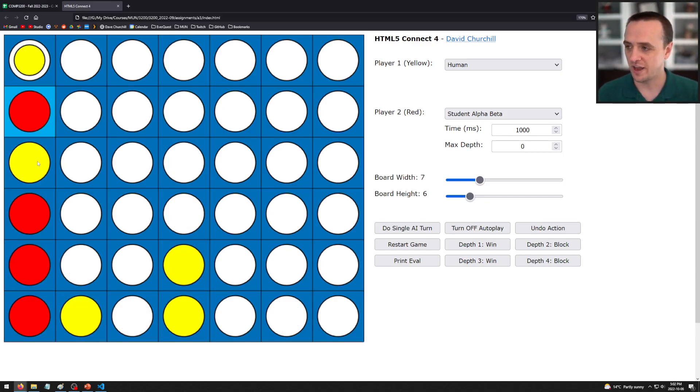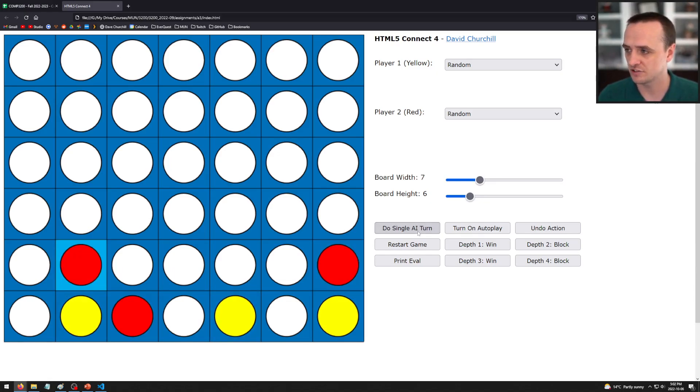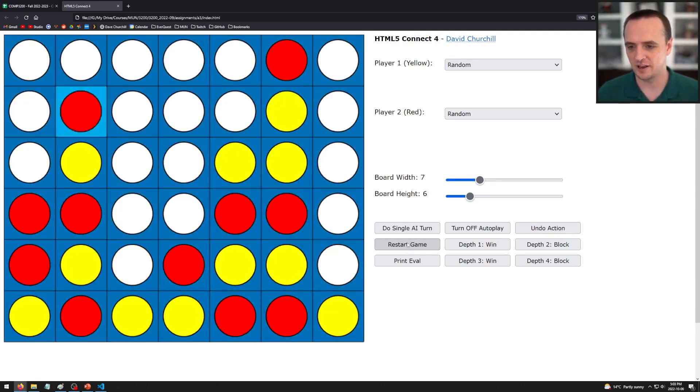With autoplay on the AI takes its turn whenever I place a stone. The random player just takes a random action — choosing one of the columns at random. With autoplay, the random player plays very quickly. The game ends when someone wins or when the board fills up with no connect four, which is a draw.